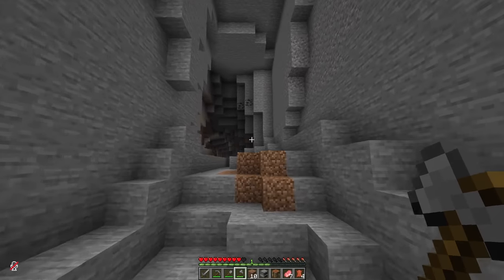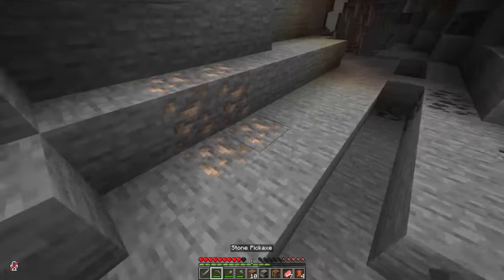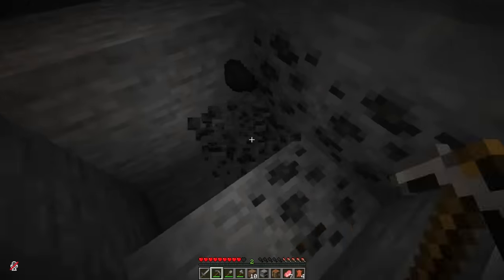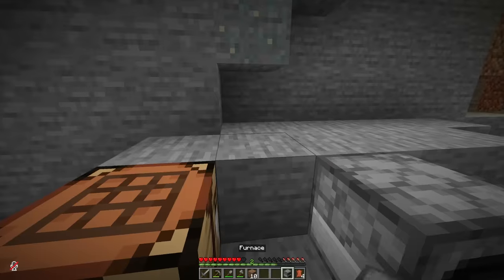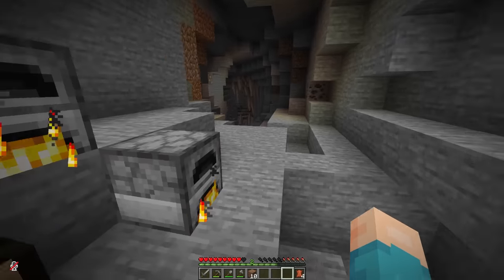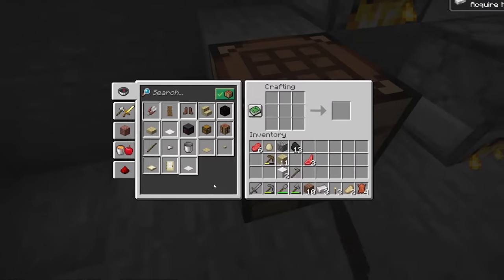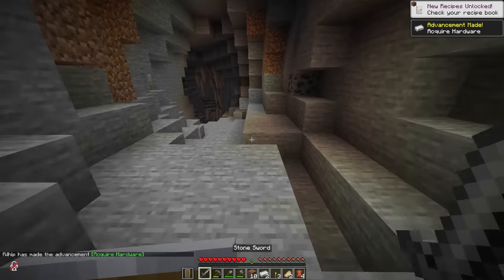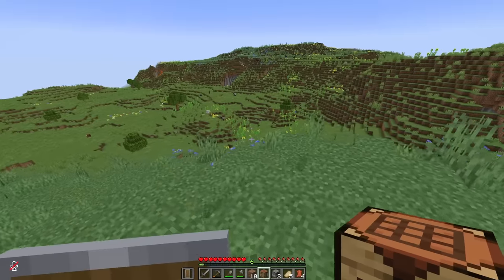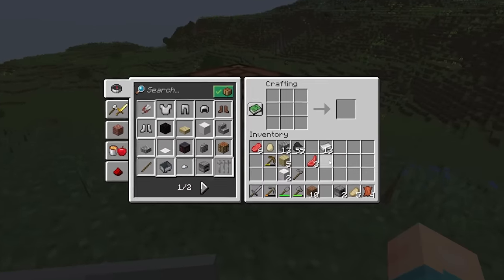Oh wait, check that out — there's some coal over here. That's gonna be very important because — Iron! The village can wait. Get some food started and I'll gather up the rest of this. Maybe a second furnace to start getting the iron going too. But at least I can eat. Now for the most important piece of equipment: our shield. We can never die. We're totally safe from everything. I almost got swarmed by some zombies, so I grabbed everything and ran out of there.